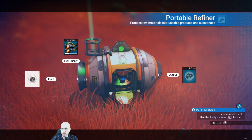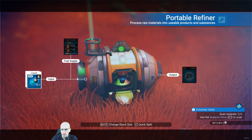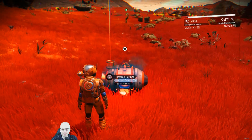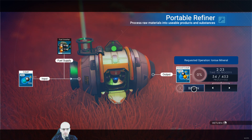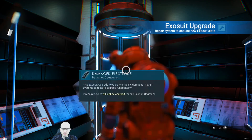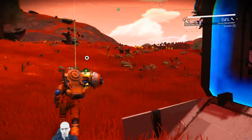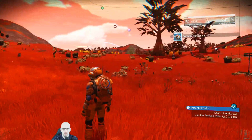We need ionized cobalt - we need 55, we've got one. So it's 54, we can stop. We need to upgrade. Yay! Purchase inventory slot - nice. So this is what these things do - I should hunt down more of these. Give that vacuum into carbon and cobalt. Pretty cool.